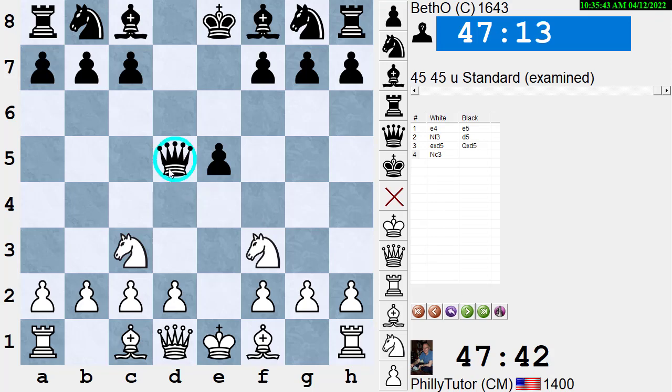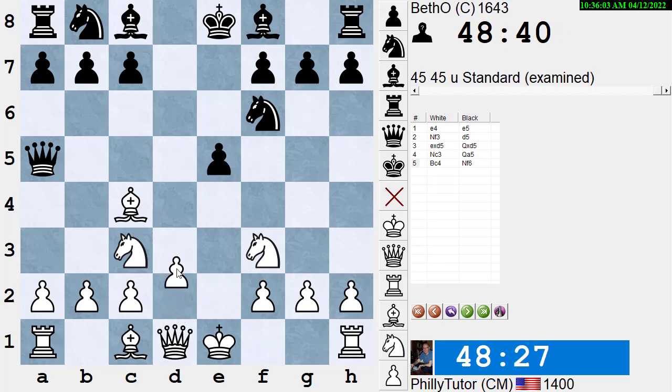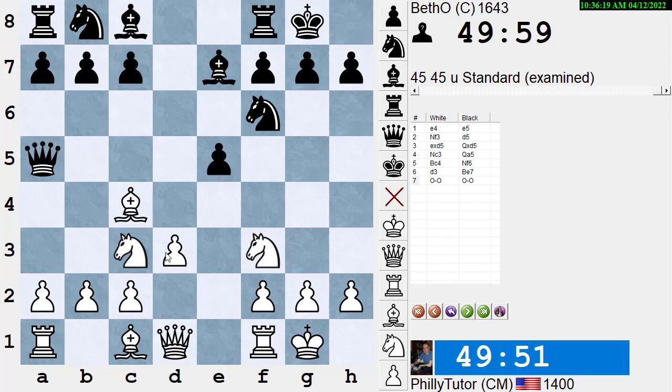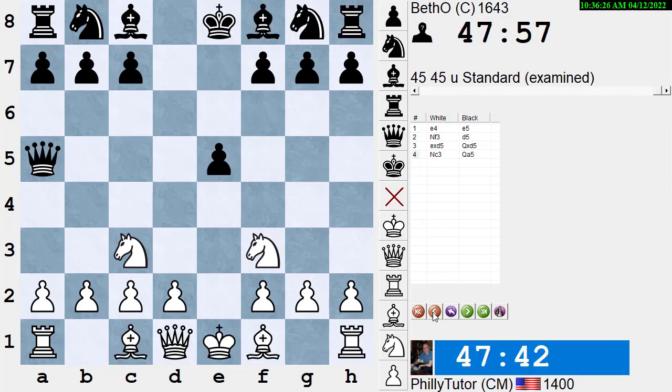The queen probably should move to a5 where I can't get to it. He plays Qa5. Now how does White maintain the initiative? A lot of my students play Bc4, then d3 after Nf6 because they're worried, then after Nc6 or Be7 they castle — and White's better, no doubt. But I realized: if I'm ahead in development, I want to blast open the position because it gives me the best chance for the initiative. So I play d4, blasting open the center where I'll be able to castle faster and I have more pieces out.